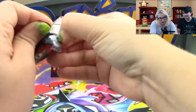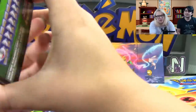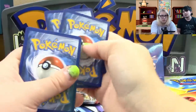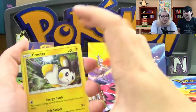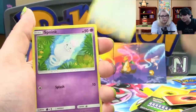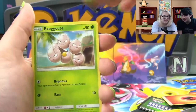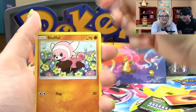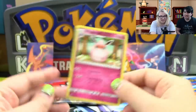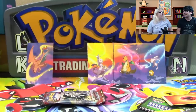Let's hope this pack doesn't give me trouble as well. Use the teeth! No. What's the pack trick for Crimson Invasion? One, two, three — toss the fourth because that's an energy, and then one. Yeah, that works — three to the front. I like that, it takes a lot less effort and does the same thing.